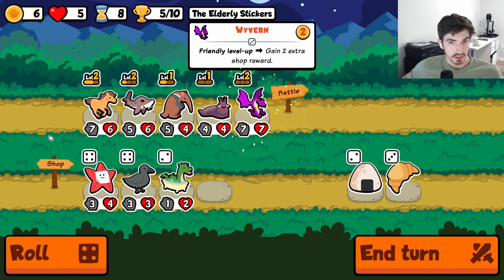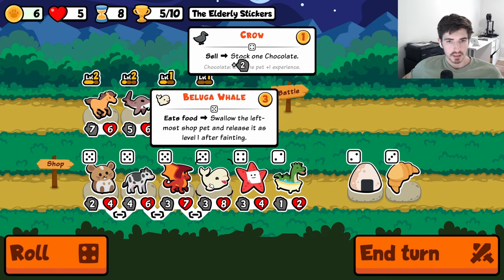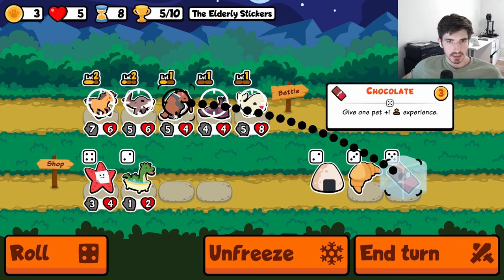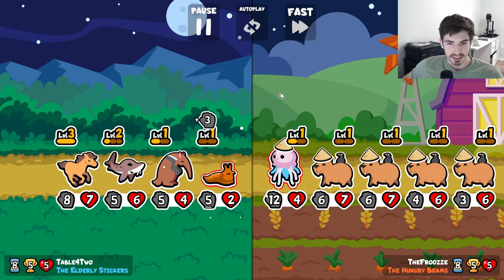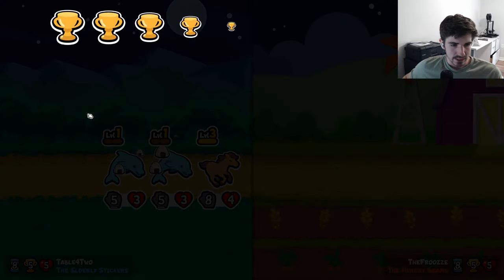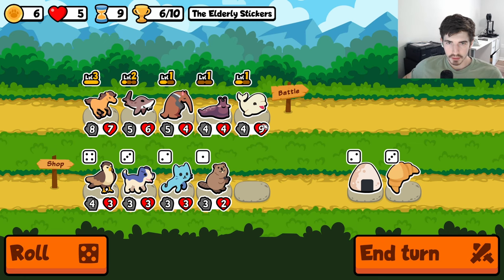Roll me — beluga is huge. We get rid of that. We haven't probably — yeah. Beluga, and I think we level the horse probably. In retrospect, if I'd thought the whole turn out early enough, I would have leveled with the chocolate before selling the wyvern, but I didn't quite get to that point. I didn't know we'd have exactly three gold remaining. But that's fine — roll me. Looking for a slug for the beluga.